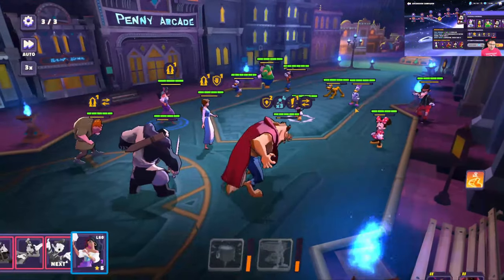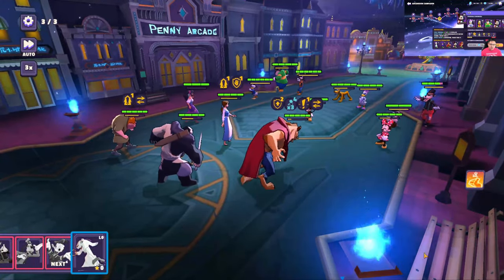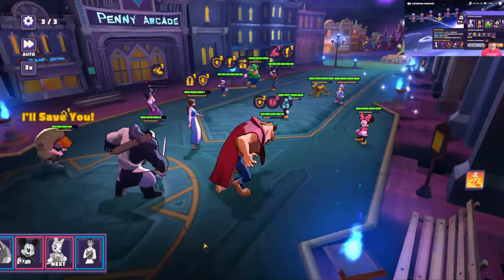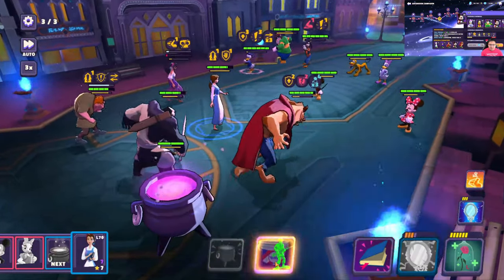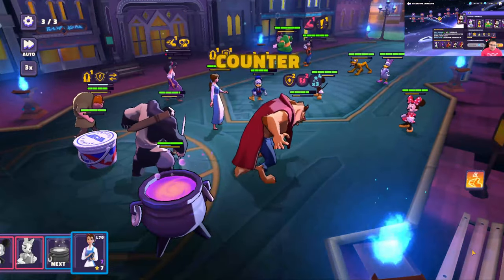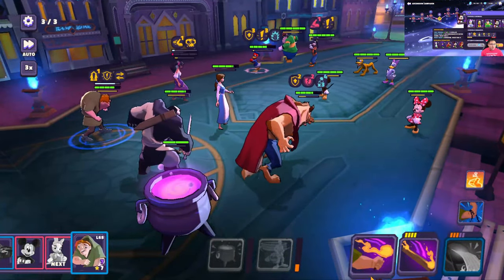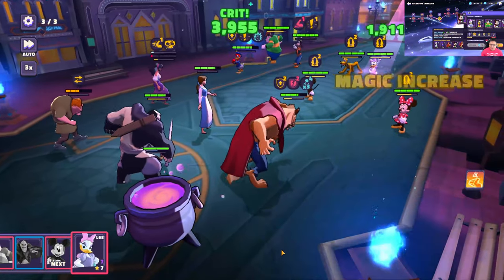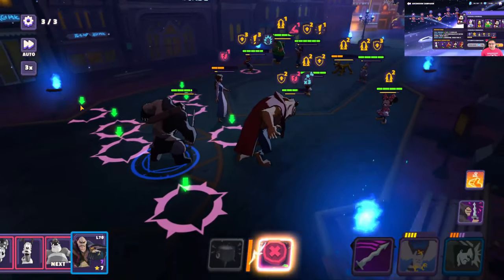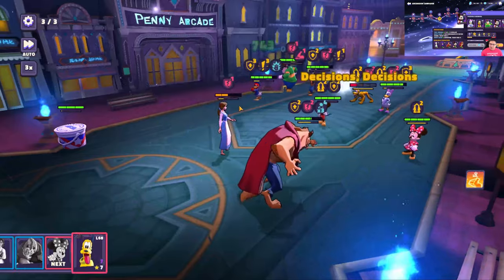Moving on to 1D, when you get to the last phase this is where it gets really difficult. Go for Big Bad Wolf and Pete first, then move on to Donald and Daisy, and leave Mickey for last. Break it into phases: Phase 1 — get rid of Pete and Big Bad Wolf. Phase 2 — Donald, Daisy, and Minnie. Phase 3 — Goofy and Pluto. Then go for Mickey last. Why leave Mickey for last? Because you don't want him giving health to his teammates. Mickey is also kind of slow in this node, which works in your favor.